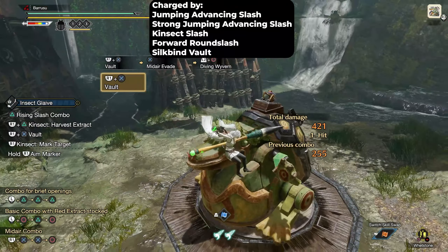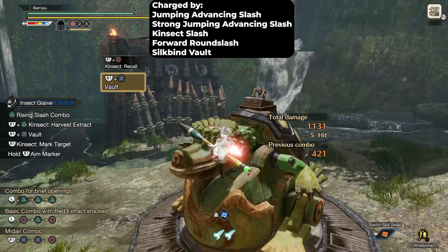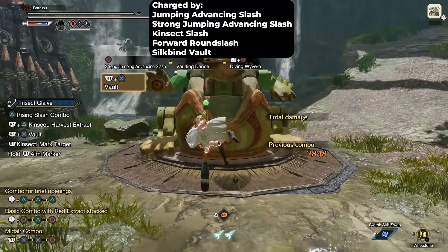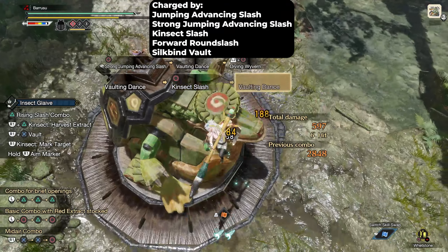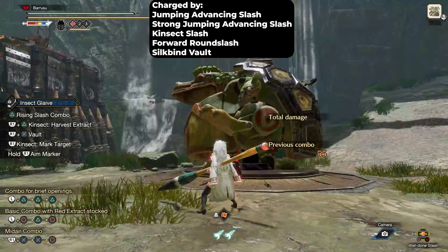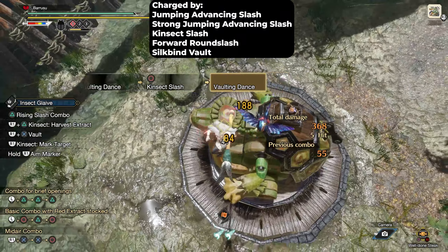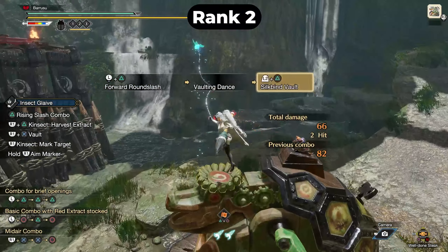Any move that leads into a vaulting dance in the air is what charges Diving Wyvern. The only exception is Silkbind Vault. You can combine any of these moves together to reach the max rank.